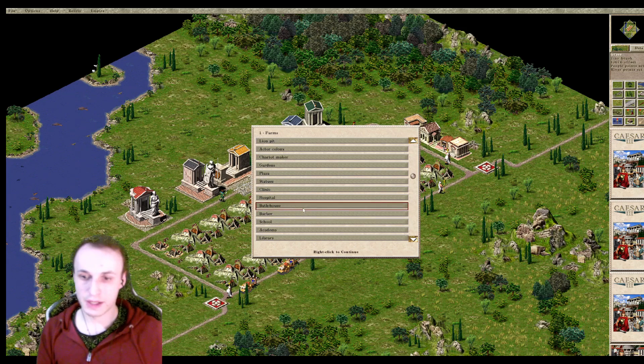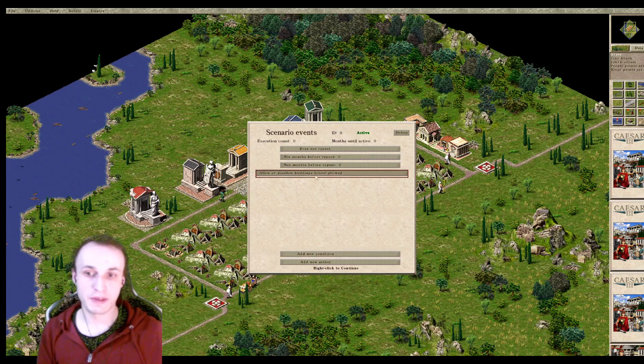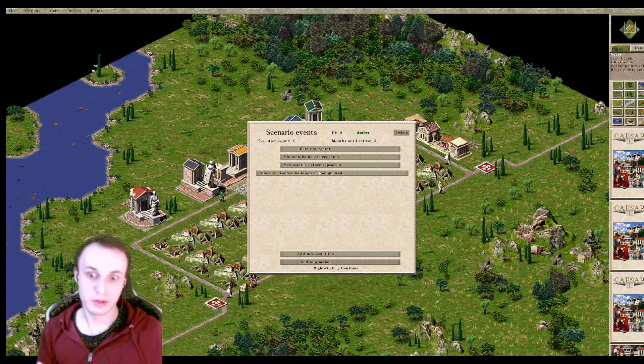Click on the action and there's a drop-down menu that opens up. Go to 'Allow or disallow buildings' — it's one of the usual ones that would be the problem — and find 'School.' Click on the school and set it to 'Allowed: true,' which means it will be allowed. The event will summarize it for you: 'Allow or disallow building: School is allowed.' Now right-click to go back and exit the menu. After a month, the school will become available in the map itself.